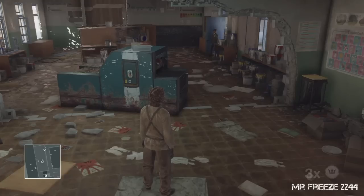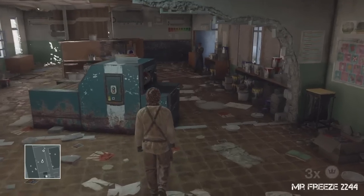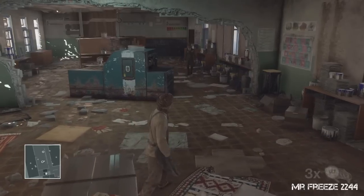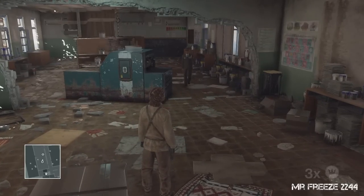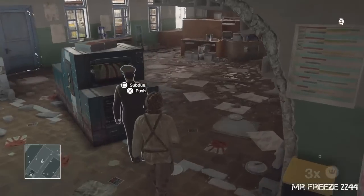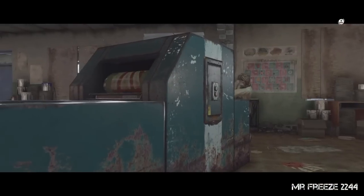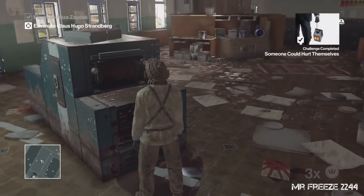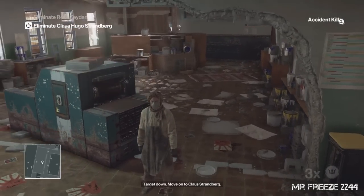I'll play it here — basically when the general comes into the room he's going to find out that the printer's not working and he'll come over and turn it back on. Once he has it turned back on he's going to head his way around to the front, and that's where we're going to push him into the printer. There's a 'Someone Could Hurt Themselves' challenge and the challenge should pop right there.